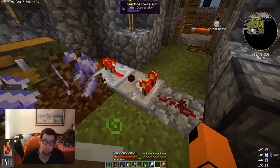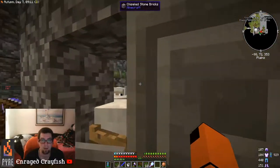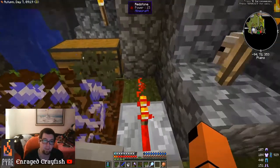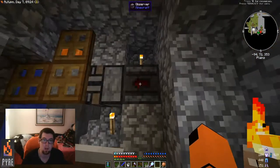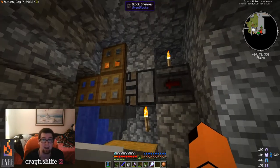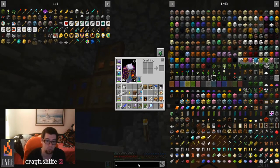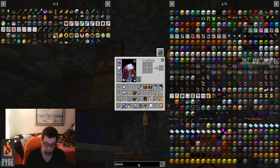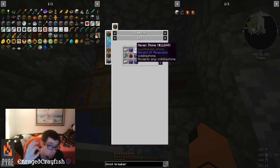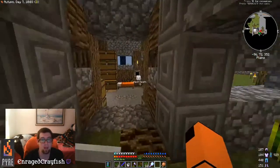My cobblestone generator works off a redstone clock set with a comparator — actually just a repeater in line — and on the back side I have a sticky piston powered by a redstone block next to it. An observer facing this way gives a signal to a block breaker up top. The block breaker is something you can search for in the crafting guide.